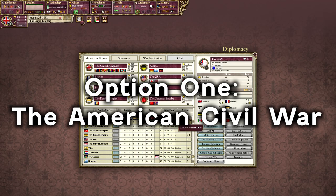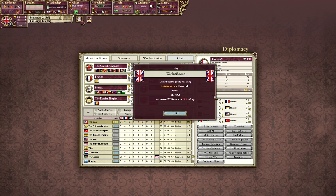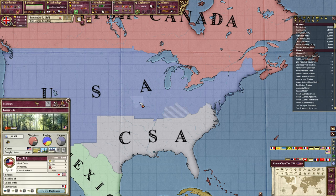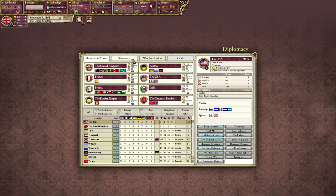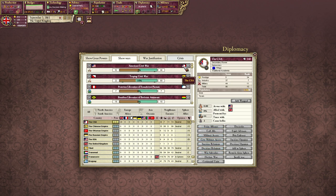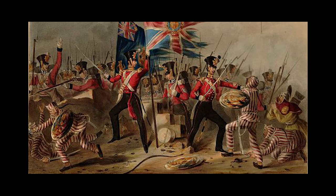In game, this is quite straightforward to do: the CSA secedes, Britain allies with the CSA, joins the American Civil War, and Uncle Sam is sent packing home. The result is that the CSA sticks around for longer, allowing Britain to corner the cotton market if it keeps it in its sphere of influence. Two rival American powers is still weaker than one united power. The British Empire frequently followed the footsteps of the Romans in its divide and conquer principle.